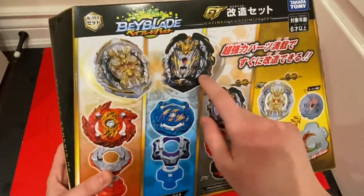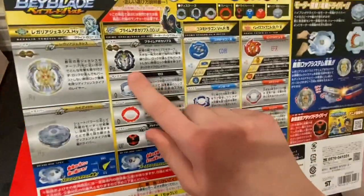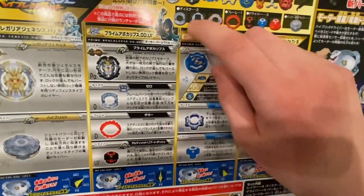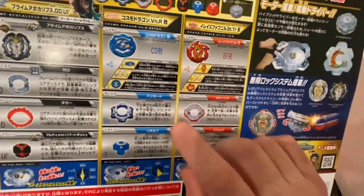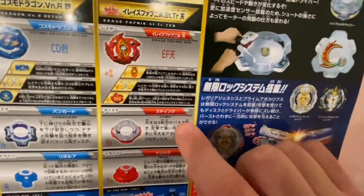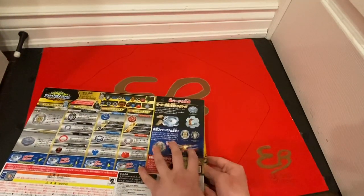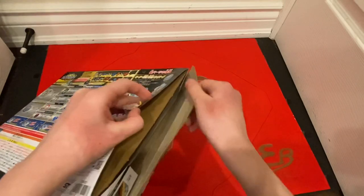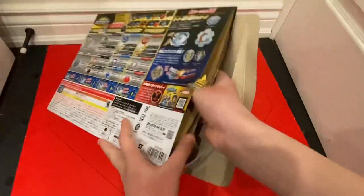We got Regalia Genesis, Prime Apocalypse, Erase Fafnir, and Cosmo Dragon. There's a lot to go over in this set so I'm gonna be quick. Regalia Genesis has the Hybrid Driver, which is an Electric Driver — it's owned by Gwyn. Then we have Prime Apocalypse, Zero Dagger, Ultimate Reboot Dash, owned by Arthur. We also have Cosmo Dragon with the Retsu-8 Vanguard Revolve, and Erase Fafnir with the Ten Armor Sting Trick. I spent 80 Canadian on this — got it on eBay, which is pretty cheap for the set.